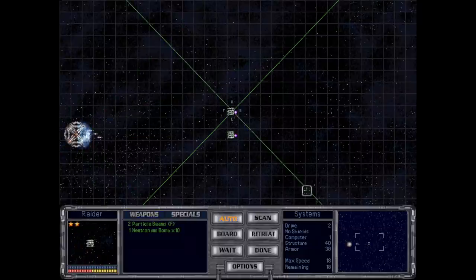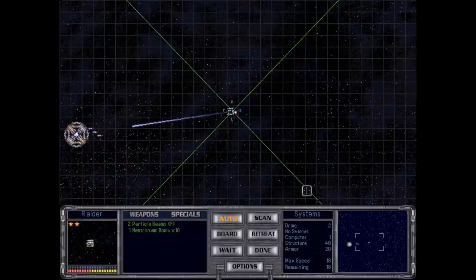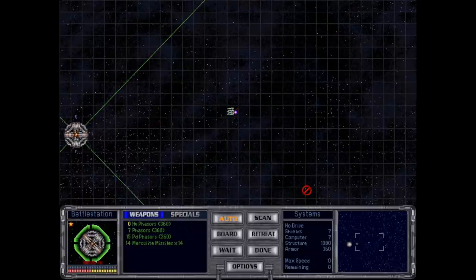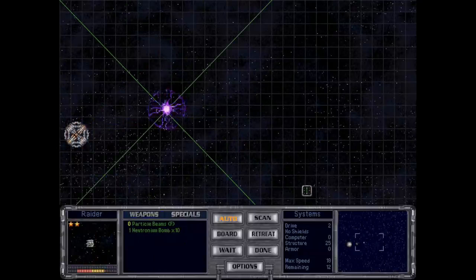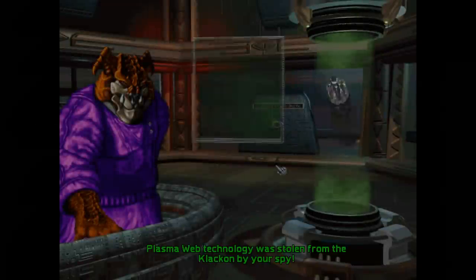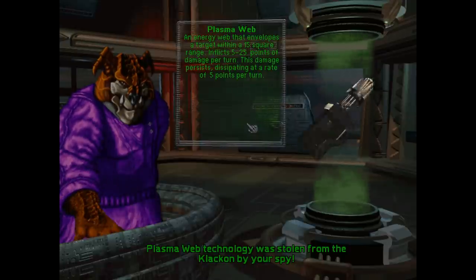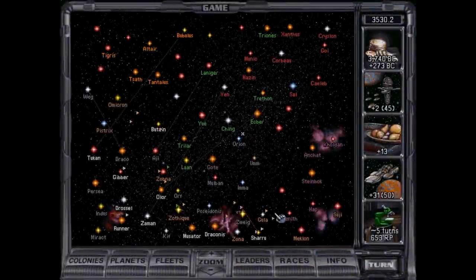Should have plenty of missiles and it still has its beams. And this is why we save up huge amounts of money. We stole the Plasma Web tech. It puts it on them, and then they take damage over time with the Plasma Web. I don't usually use them, but they are kind of nifty.